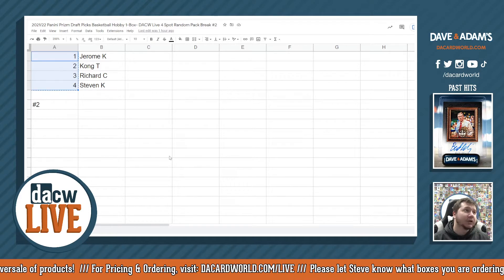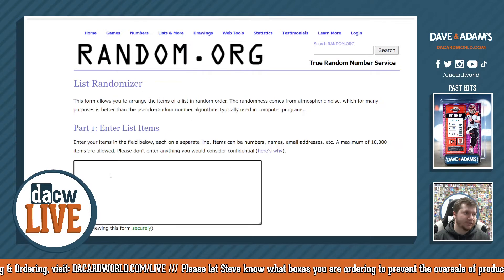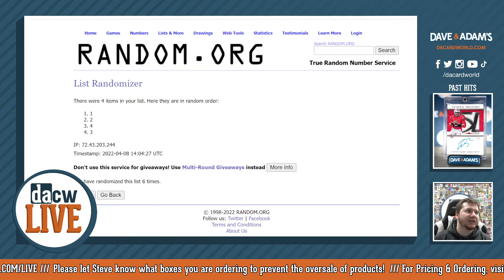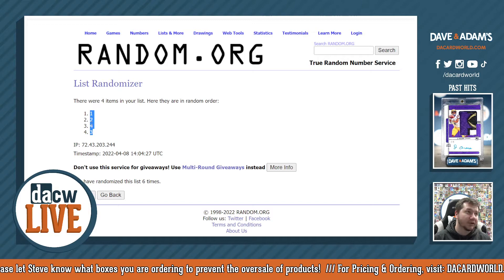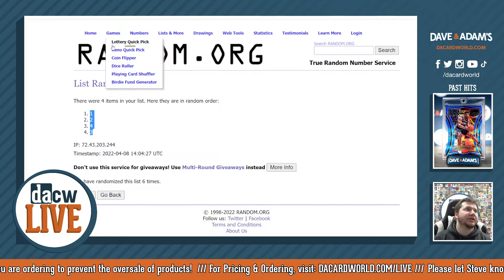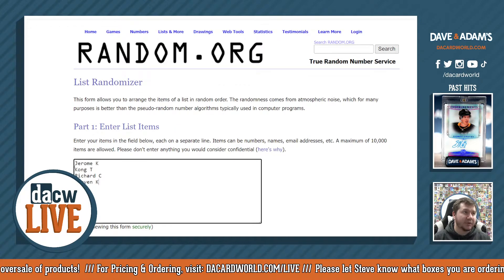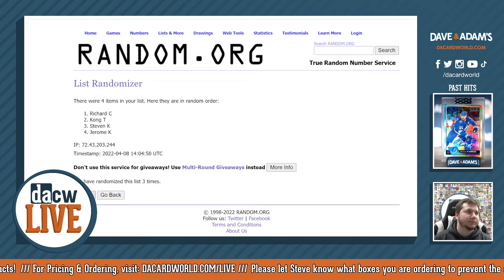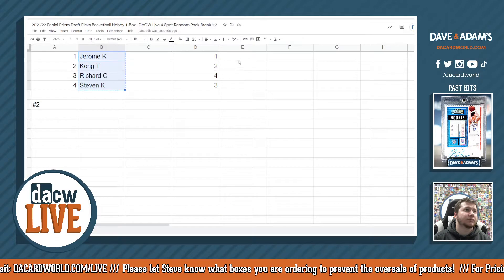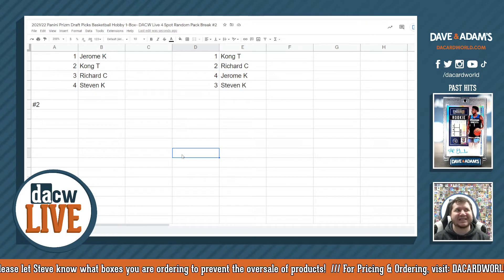We're going to randomize the spots first — the stack of the pack — and then randomizing the names. Good luck everybody. Going 6 times. Bull's going to make a comment that I say that, and I always do, so he's right. Just one of them got swapped at the end there: 1, 2, 4, 3 instead. And the names of everyone in this break — going 7 times. Little throwback to yesterday.